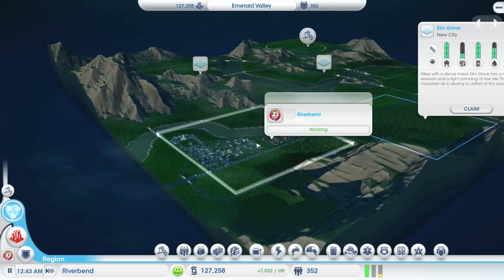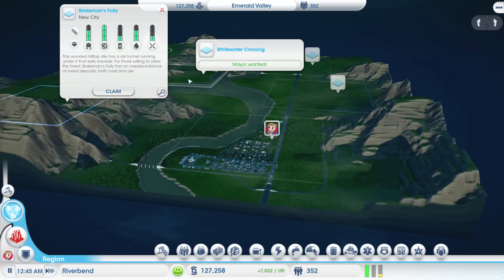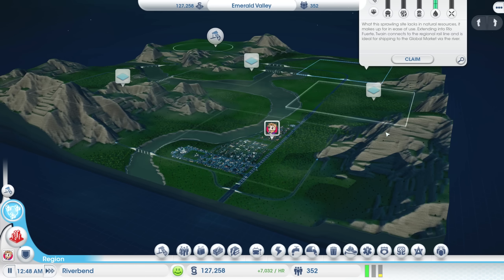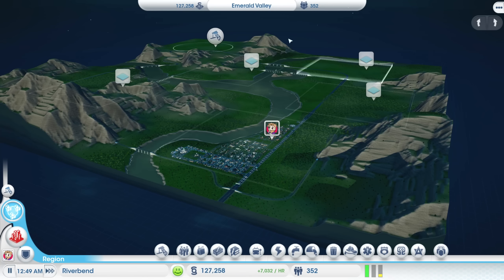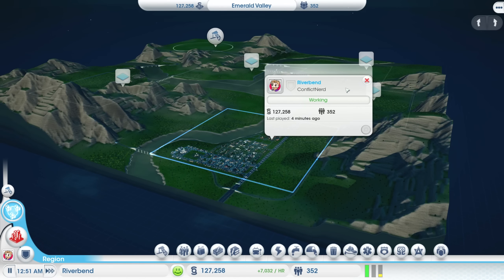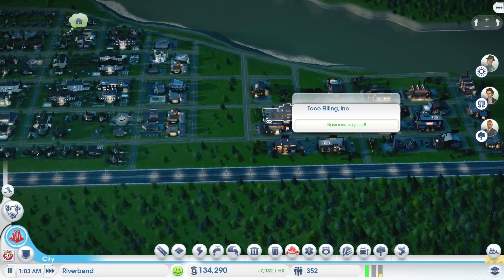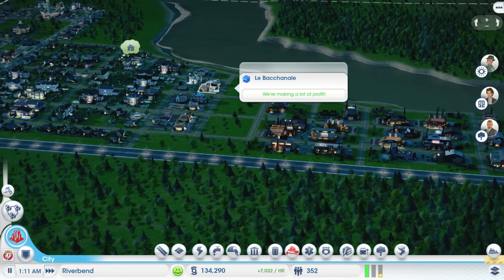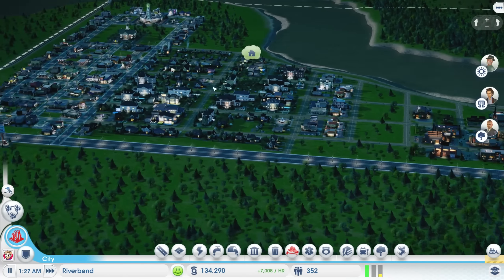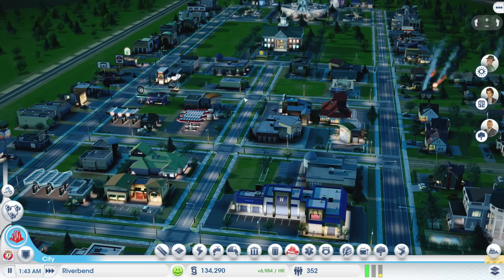We have Riverbend, Elm Grove, Brakeman's Folly, Whitewater Crossing, and Twain over there — and the region is called Emerald Valley, just because it can be. Anyway, that's going to do it for today. Thank you so much for watching everybody — it's been an absolute pleasure coming back to SimCity 2013, and as always I'll see you next time. Bye!